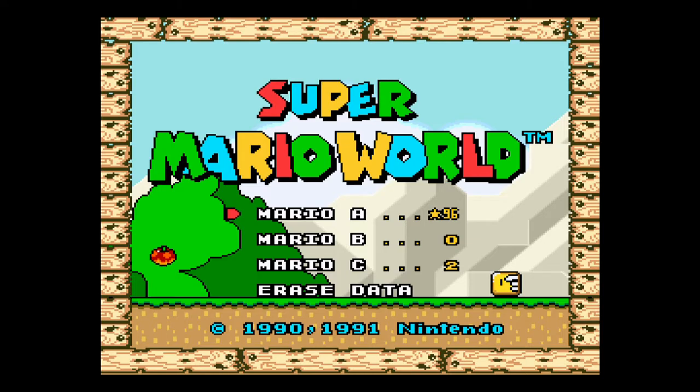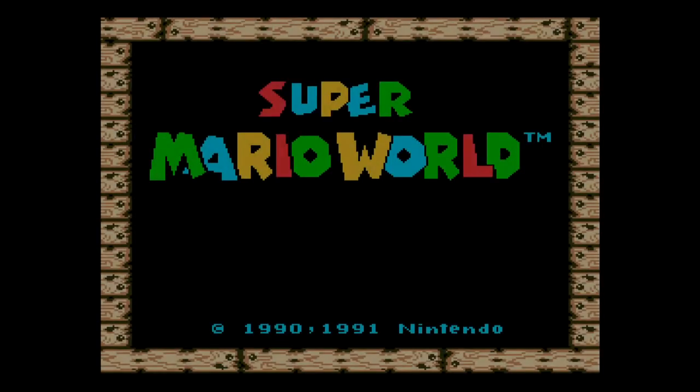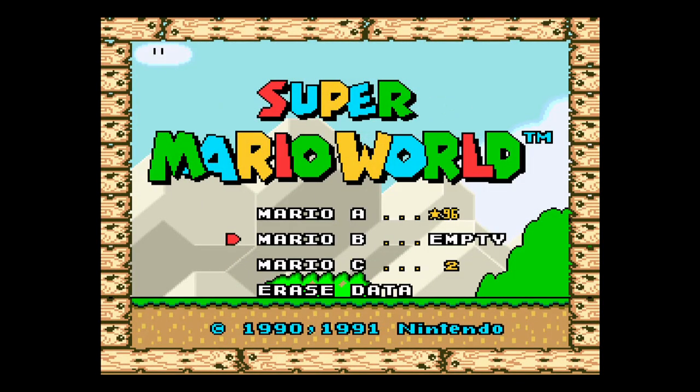You'll see with file A here, not only does it have a 96, but it's got a star next to it. And that star indicates that I've completed everything in the game. So real quick, we're just going to delete file 0 here and boot it up.